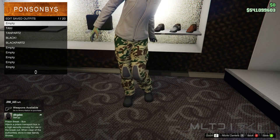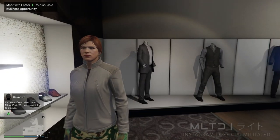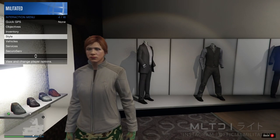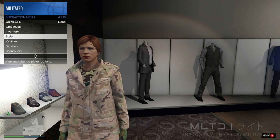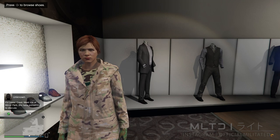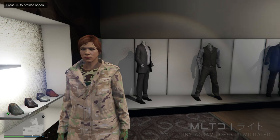Now that we're done making the transfer outfits we need to initiate a force save. To do that we're going to open up the interaction menu and go into style. All we need to do is simply switch to another saved outfit and then close the interaction menu. You should then see a little orange circle in the bottom right of the screen indicating that the game is saving. If it doesn't appear then just wait a minute and switch outfit again.